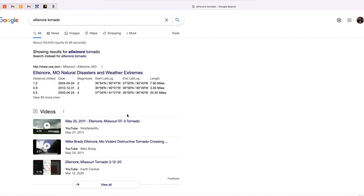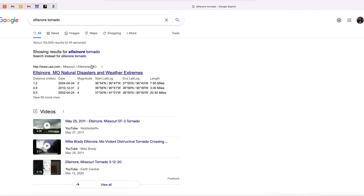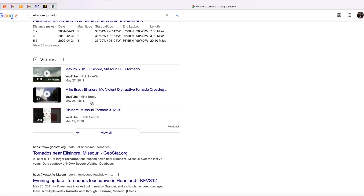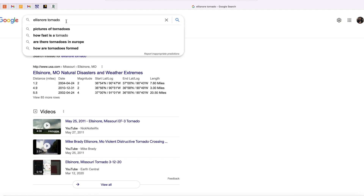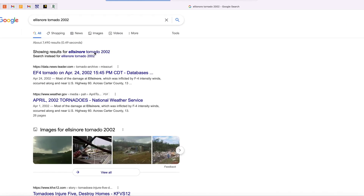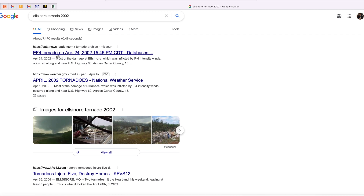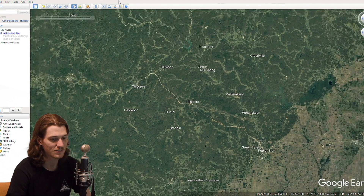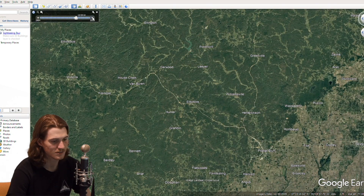Oh here we go - wait no, it was 2002. These are all 2011. We'll check out 2011. The Ellison Nor area was EF4 in 2002. Let's go to 2011 and see if we can spot this down, or is that part of the same one?